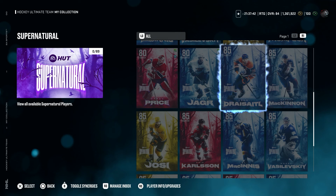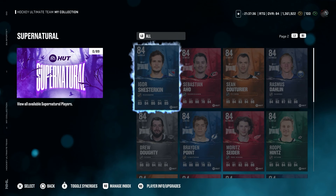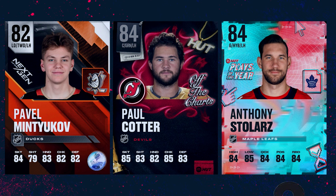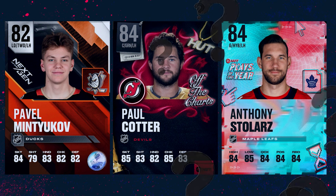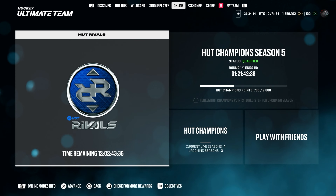Let me explain what this is all about. Most of the time we only focus on master set item players and every other card released by EA is just a charity or team card. Every episode I will pick three random players for each position — one forward, one defenseman, and one goalie. We have a budget of 300k coins and we are on a mission to find the best card. Once I pick all three players I will play some rival games to share my honest opinion about the actual cards.